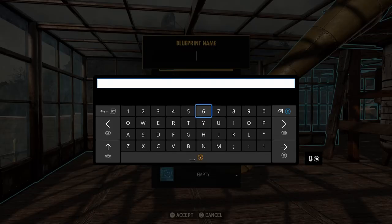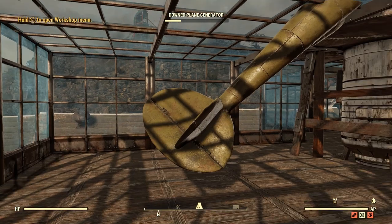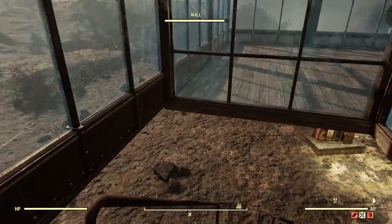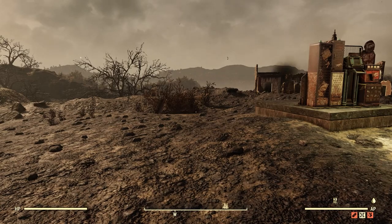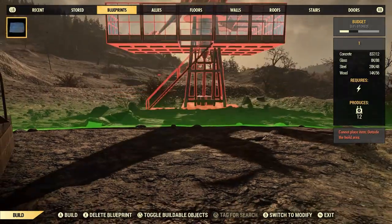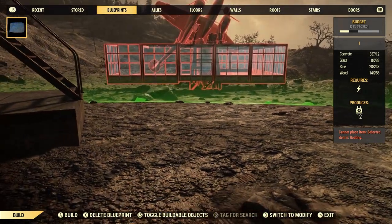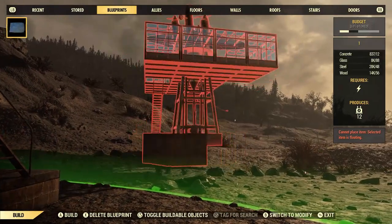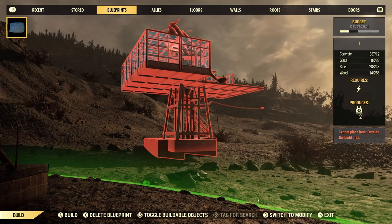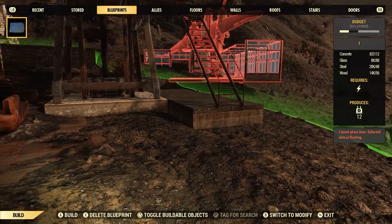We're going to go ahead and rename this one. So now we can head downstairs, clear this area and have a look. It actually looks pretty good — it looks like it got everything I selected within the blueprint budget. The blueprint, unless you delete it, will always stay under your tab under Blueprints.